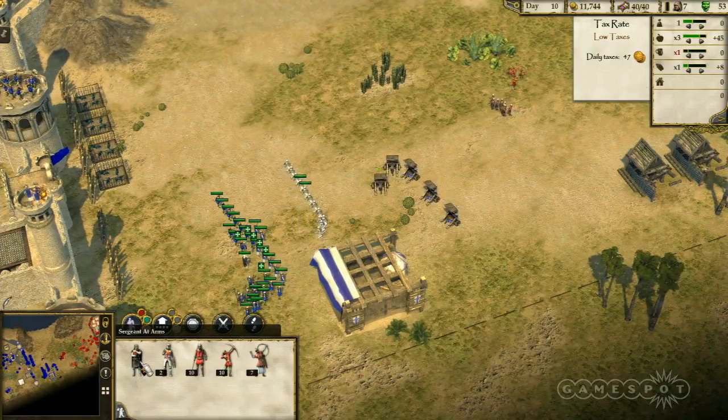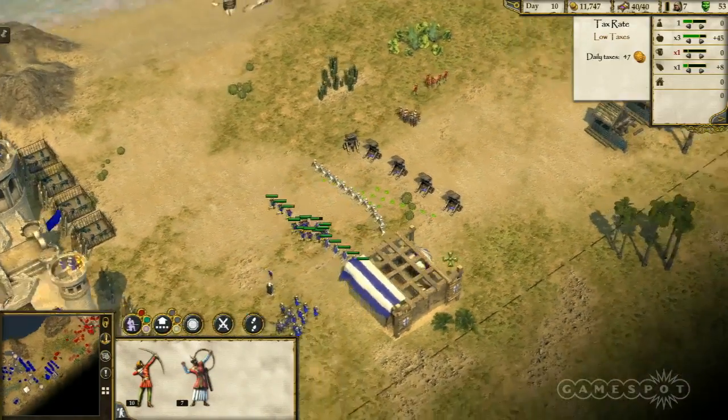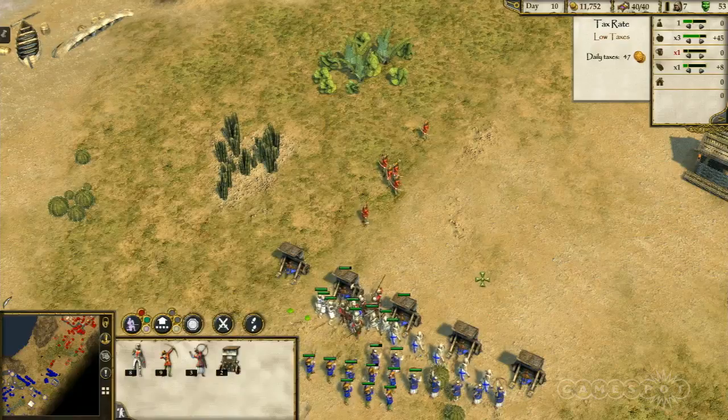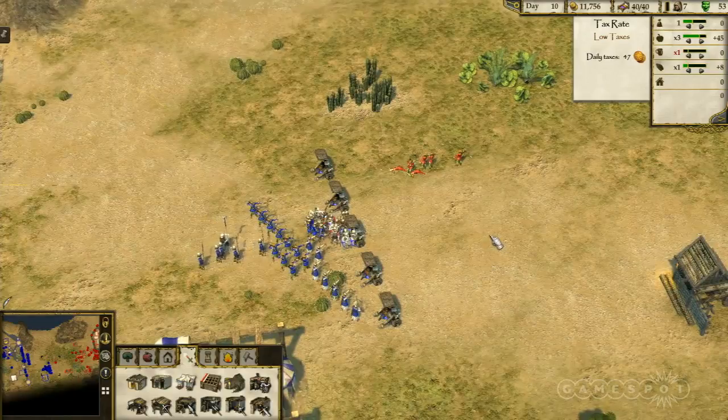Paul's defending his troops there with mantlets — you can set everything up into a formation, so he's set those mantlets up at the front to take any archer fire and protect his troops to the back. That's a huge advantage when you're attacking a castle lined with hundreds of archers.